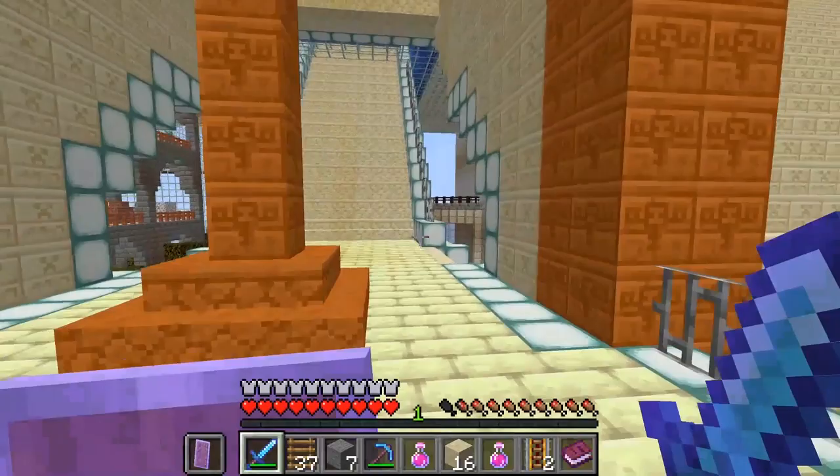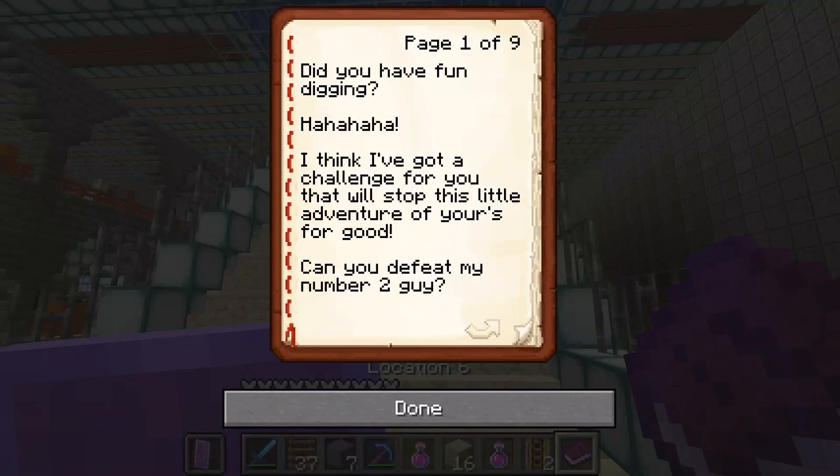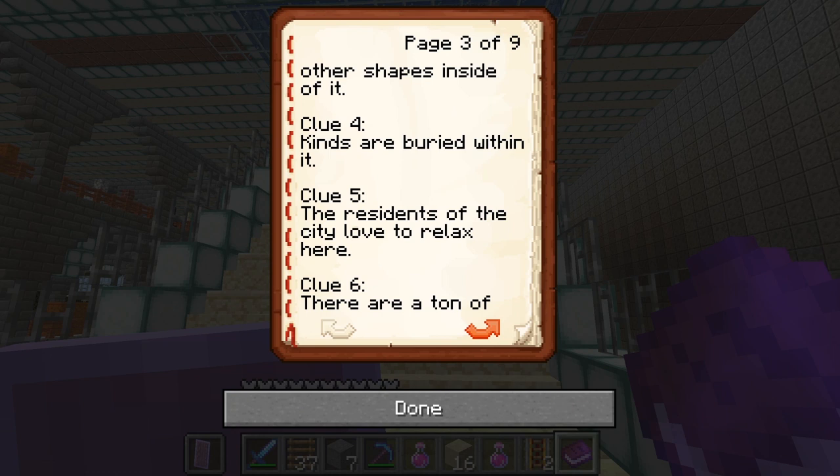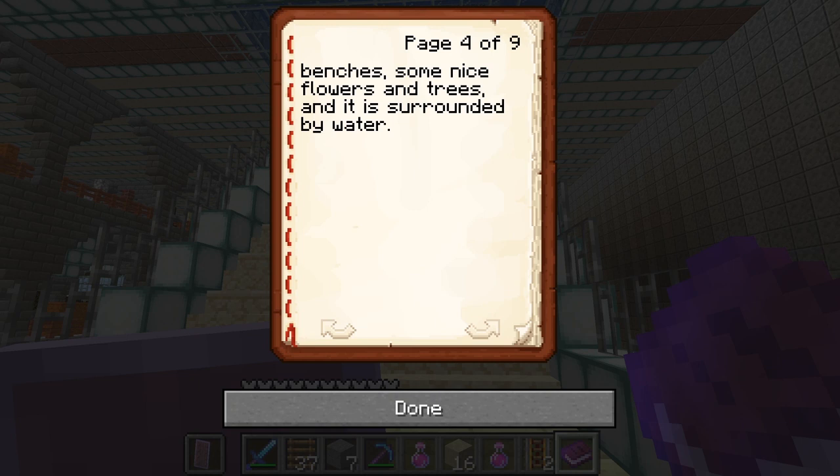The pyramid is so big, it could be anywhere! So I think what we're gonna do is check what the next clue is. Number two: cross a small bridge to find the right location — okay we did that — the arches we found, the building is a shape that fits all, and misspelling of kings, residents say you love to relax here, and there are a ton of benches, some nice flowers, trees, and surrounded by water.